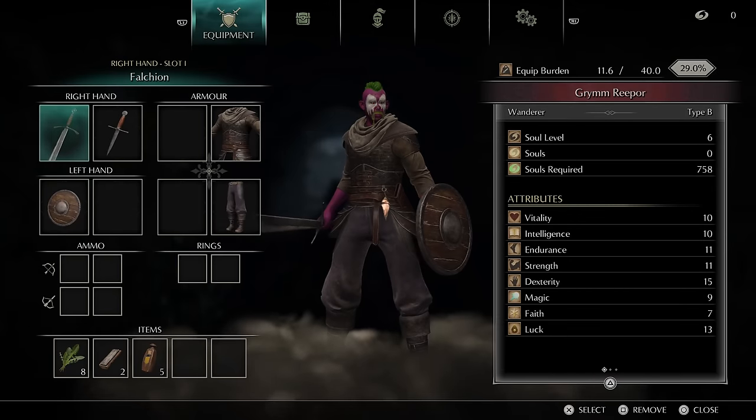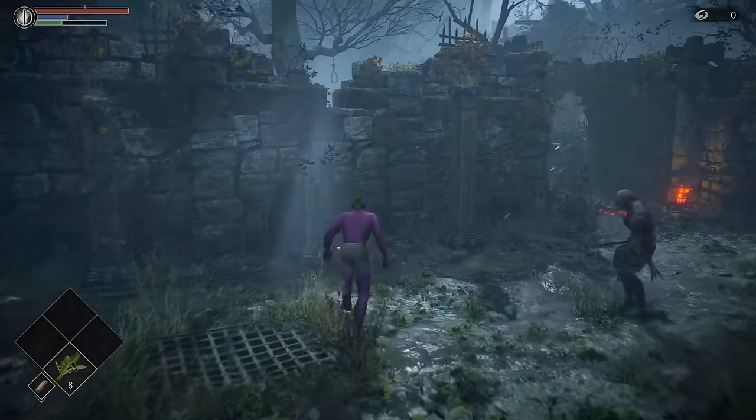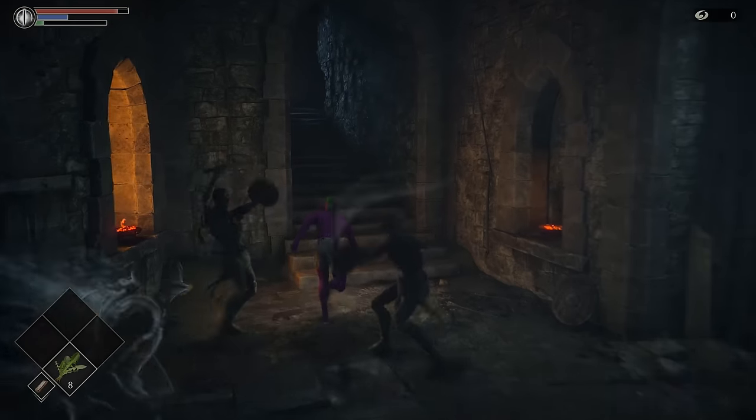Our character begins his adventure by unequipping everything and sprinting through the tutorial area, dodging every enemy because we don't gain access to the Scythe until we reach Stockpile Thomas.